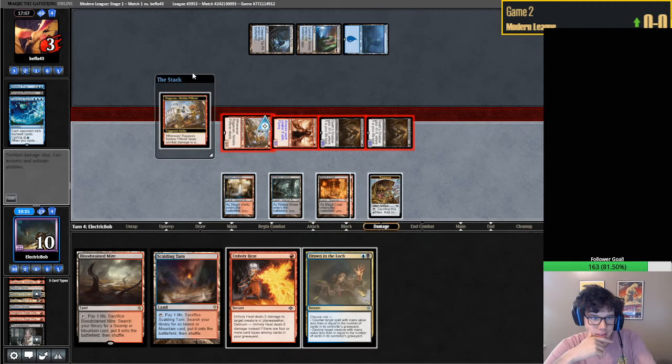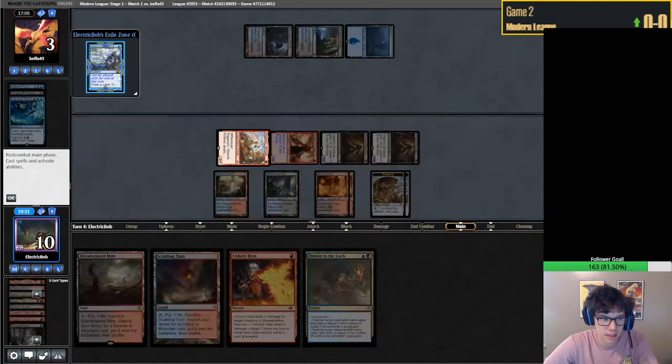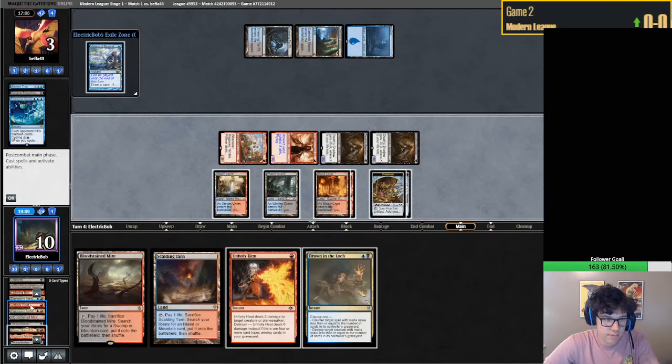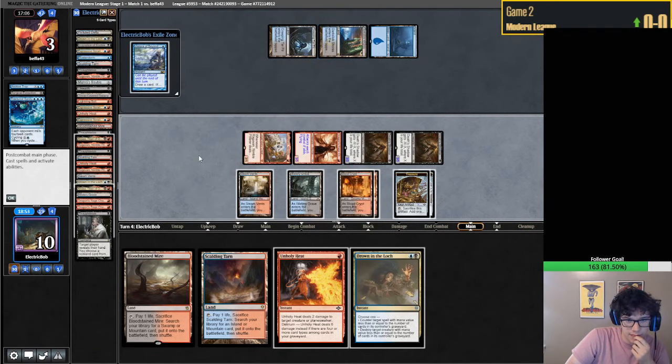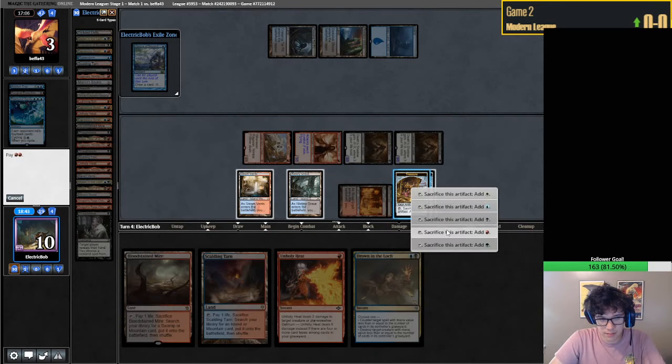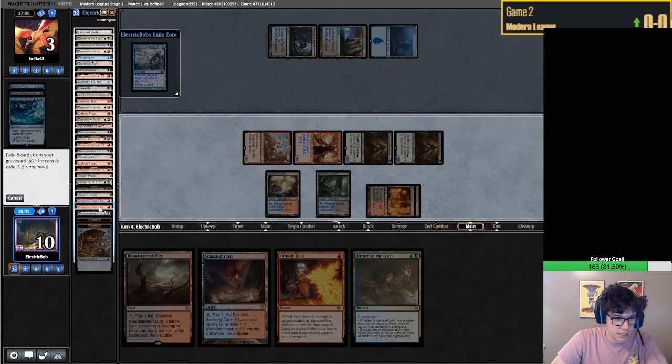Is there any reason to run out this Kroxa? Probably. A Visions from Beyond - do I even want to cast that? What are we digging for? It would be another Drown and Lock or a discard spell. I almost don't even feel like that's better than Kroxa here, surprisingly. This might be a mistake, but I actually don't think it's better than Kroxa. Could be making a mistake - we're looking for a discard spell, but if we whiff it's just not that impressive.